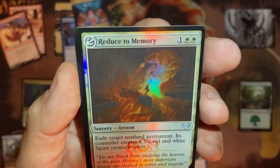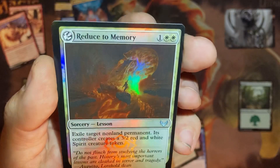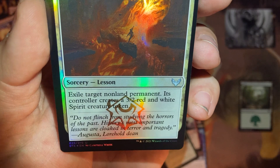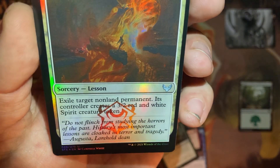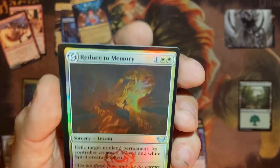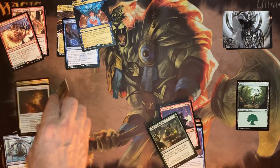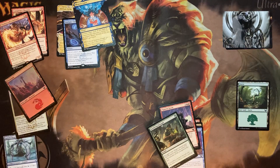We got a shiny Reduce to Memory. Exile target non-land permanent — its controller creates a 3-2 red elemental creature token. Two white and one. Good stuff, good lesson. That's a good lesson to learn.